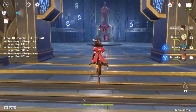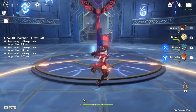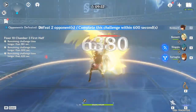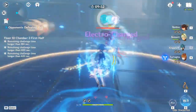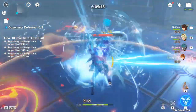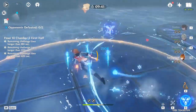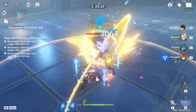The Eye of Perception — it's okay at best. There are better weapons out there, like the Blackcliff Amulet, or the Battle Pass weapon, the Solar Pearl. You could get literally anything else. If you've got an Eye of Perception it's okay, you can safely use it, but a lot of other weapons are just direct upgrades. It hasn't got a high base attack, so keep that in mind. You can get away with using it and it'll do okay for a while.